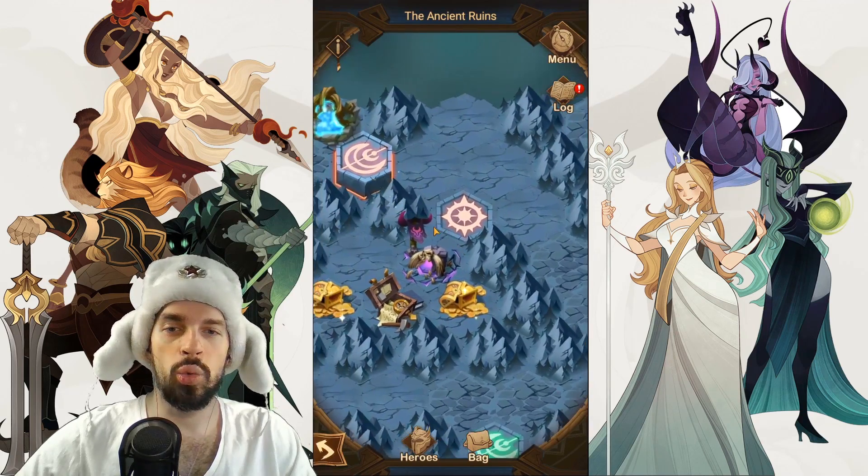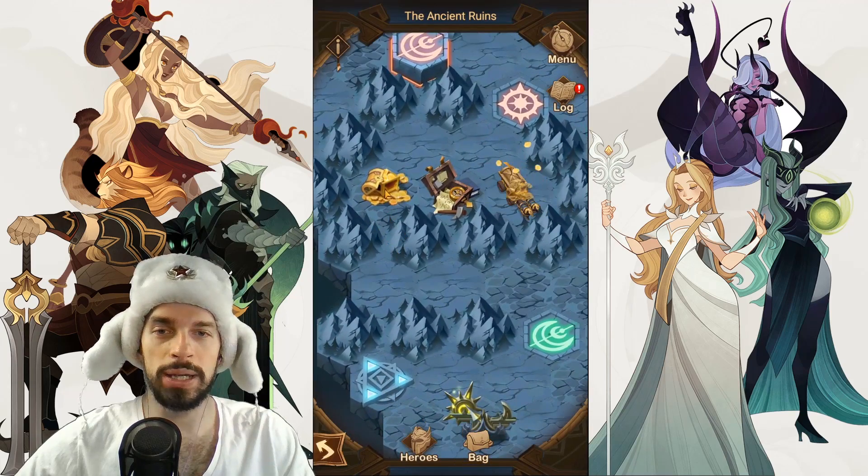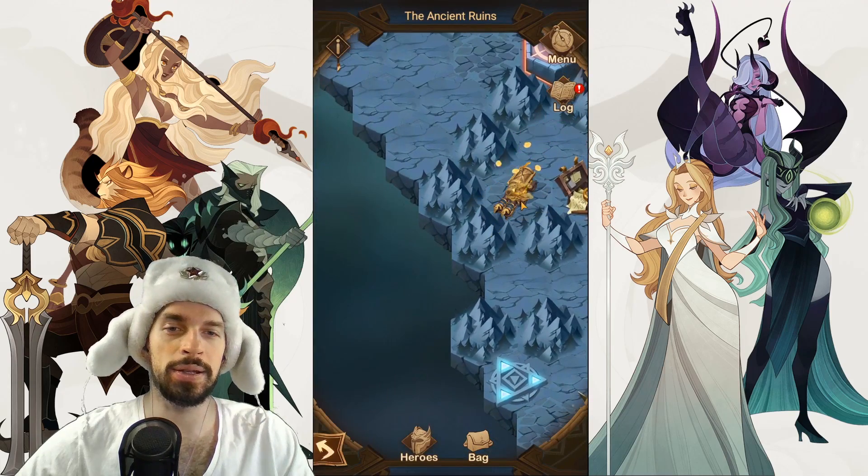After pulling the red lever, go and kill this group of enemies — and you're getting the last chests. Actually not the last one; we have one more.